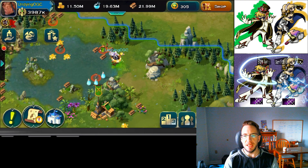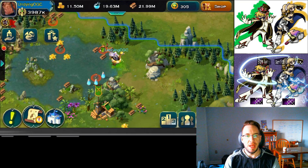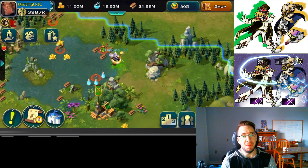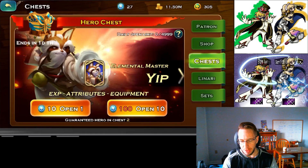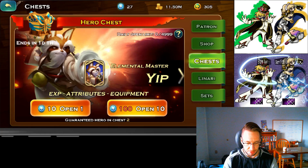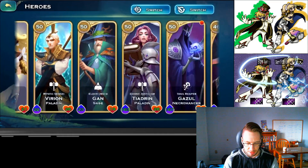Hey guys, welcome back — it's Undying OGC here with Original Gaming Culture. Today we have a spotlight on the hero Cleo. If you do anything with PvP, I highly recommend you consider getting Cleo. She is a staple for PvP and usually has either the first, second, or third skill you cast. You can get Cleo out of the chest — save up your hero tokens and you do not need to buy her.